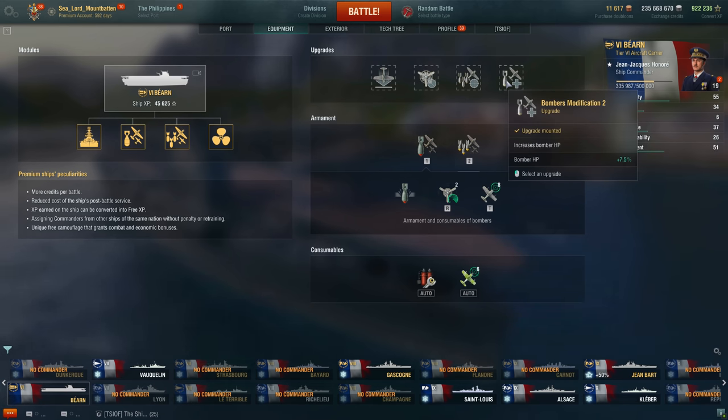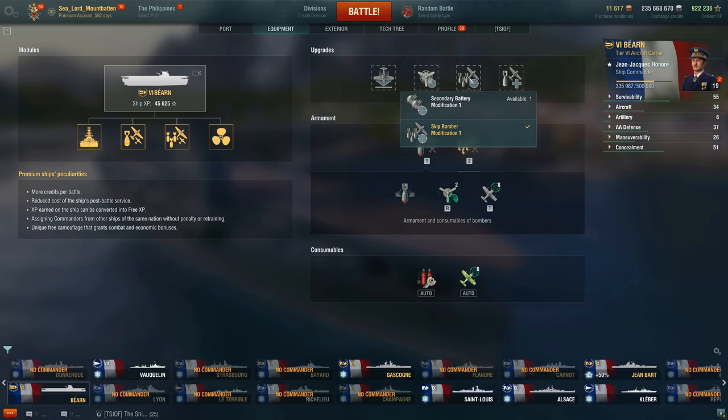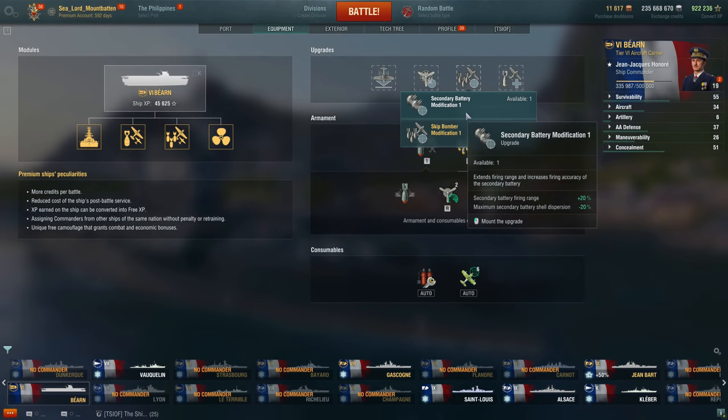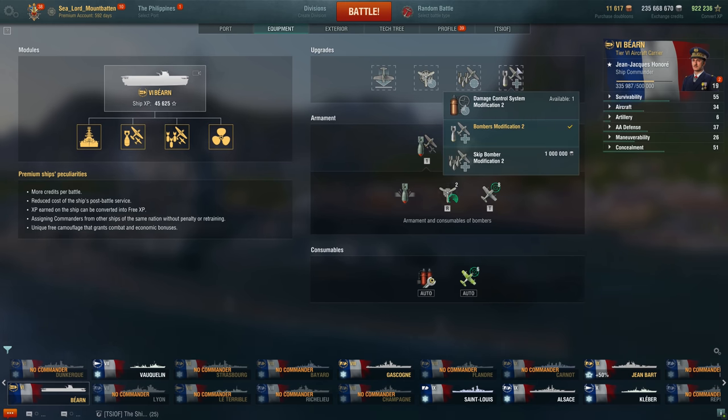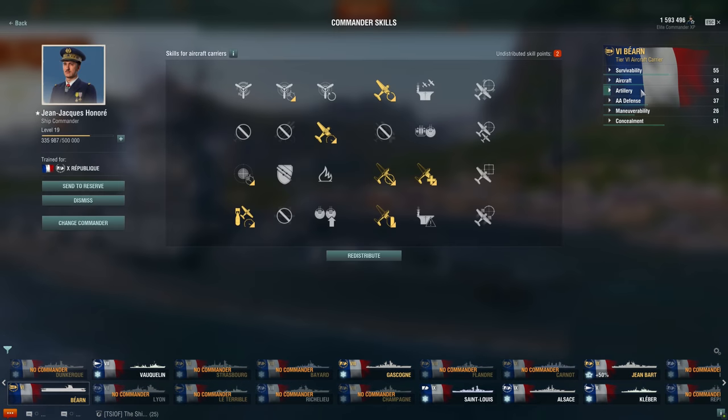Bombers Mod 2 gives you more HP on the AP dive bombers. The reason I went with Skip Bombers Mod 1 is because the only other choice is a secondary battery modification, which unfortunately this ship didn't wind up being a little Graf Zeppelin like we thought it might in testing. You could go with Skip Bombers Mod 2 because with the way skip bombers work, you spend a lot of time in surface ship AA bubbles. For my aircraft commander, I am using Air Supremacy, then Improved Engines, Aircraft Armor, Survivability Expert, Enhanced Aircraft Armor, and Bomber Flight Control.